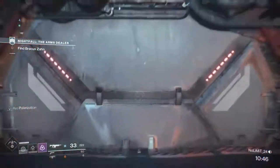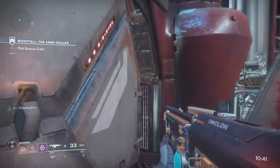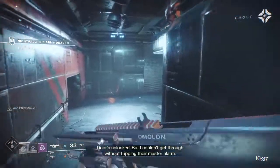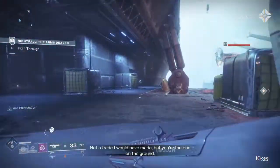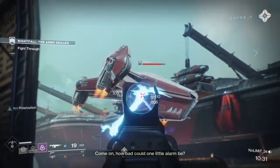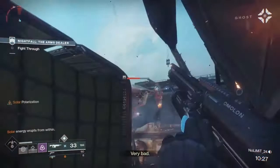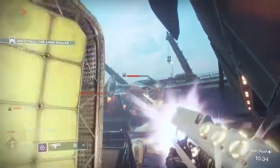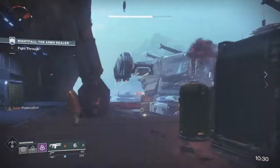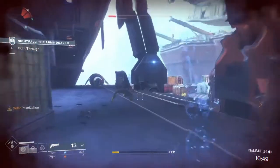As soon as you guys get out of the store, there's gonna be a big ship that you want to focus fire on. As you can see it's still at polarisation — as soon as you blow up the ship, it's actually gonna stop spawning ads. It flies in right here. I'm actually the only one shooting this out of my team, but I just switched to solar here and the Merciless does manage to pick off the ship. This is gonna help you guys out a lot at the start in order to save a lot of time.